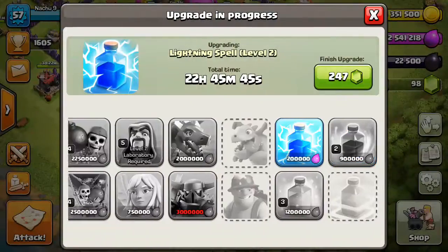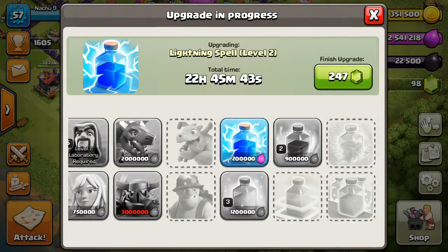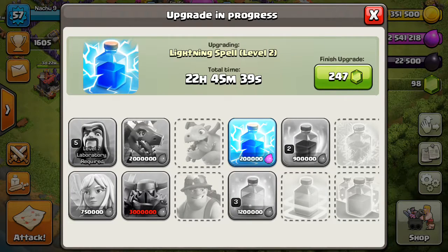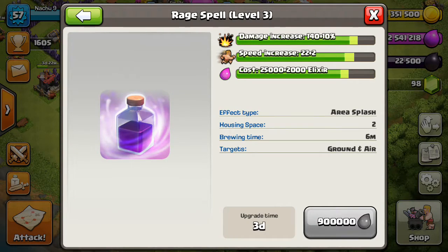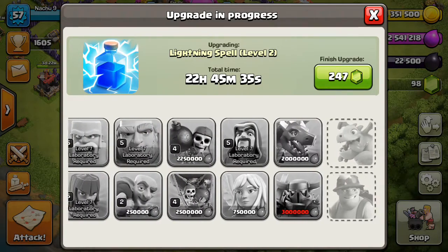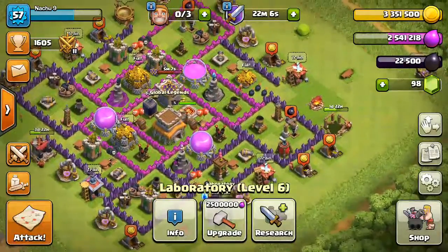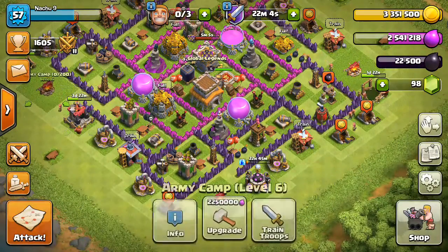Now I put the lightning spell to level 2 because I really rushed the lightning spell. The next upgrade could be the rage spell — I will max the rage spell. And hopefully then I think I can get my pekka.